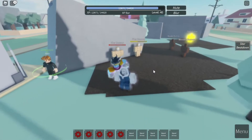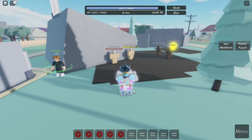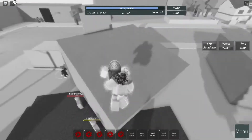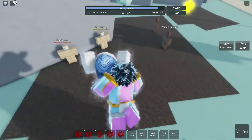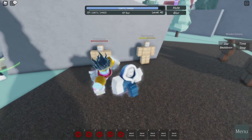Next one is going to be the Time Stop. To do this, all you need to do is click Z, and it should stop time in a few seconds. You can do whatever you want here — you can catch up to an opponent, run away from opponents, or use this as an opportunity to add combos to your attack. So that is the Time Stop.